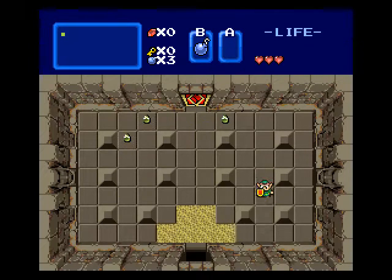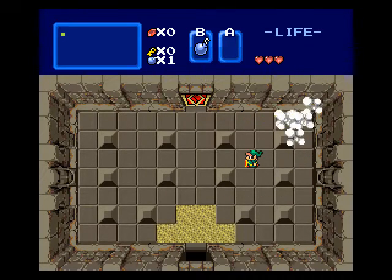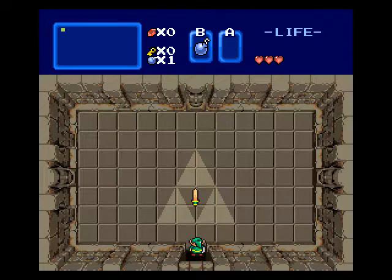Three bombs, three gels. What I'm going to try to do is hopefully get a couple with one bomb. Unfortunately they're not really sticking together very long. I want to try to reserve one bomb if I can. Both of you crawl right over here — yeah, there we go. And I managed to spare one bomb. We get the wooden sword for getting past that room.